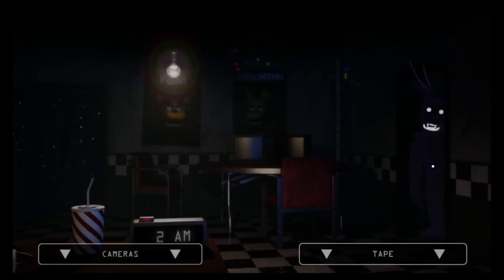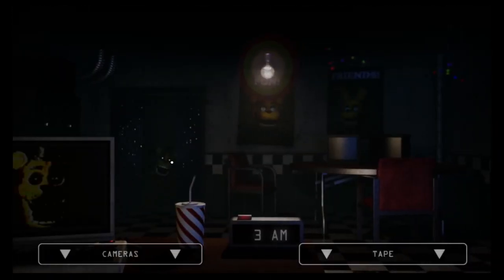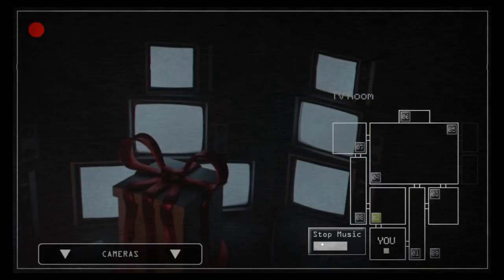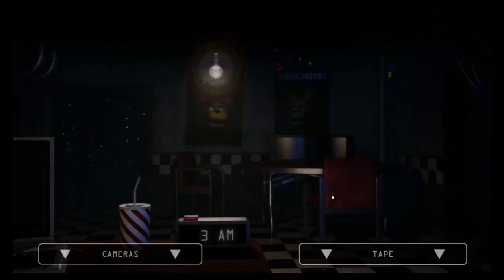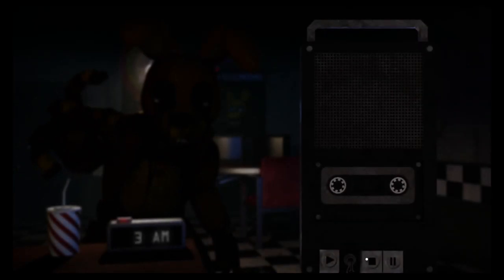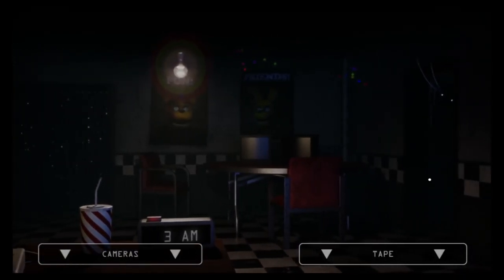This night brings two new characters: Shadow Freddy and Shadow Bonnie. They basically function the same way that Fredbear and Spring Bonnie did in nights one through four — just keep watching them. If they're at the doorway, flash a light at them. If they get into the office, just turn on the tape recorder and you should be okay. I'm not sure if this night has an infinite tape recorder, but I was able to take a lot of attacks and it never broke.